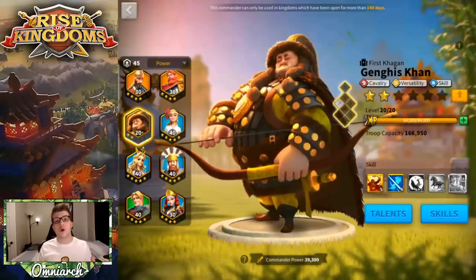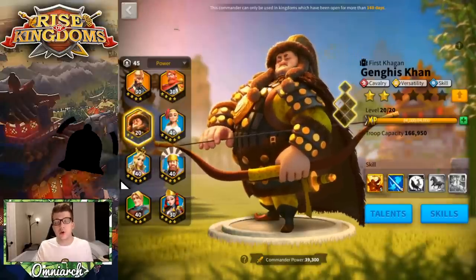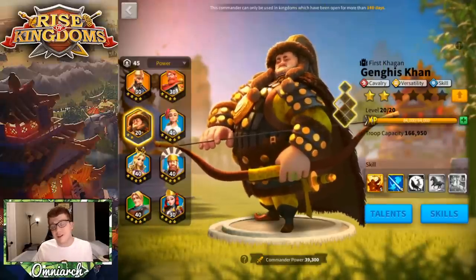Khan is a commander that I get questions about all of the time and there's a couple of good reasons why. Khan is the third Wheel of Fortune commander that comes into your kingdom in Rise of Kingdoms. The first is Richter and Yi Seong-Gye. Both of those are very good legendary commanders that I think most players should or could invest in regardless of how much you're spending in the game. Both are great commanders. Then you see Khan come around the same time as Saladin.